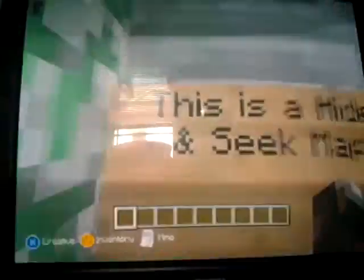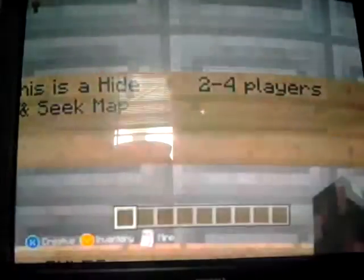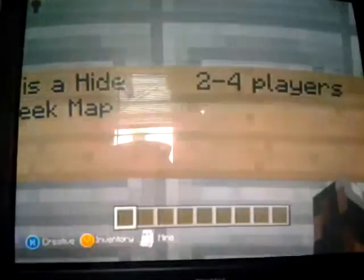I will be playing this later on guys. This is a hide-seek map, of course. Two of the four players — if you guys want to play in this map, you would have to friend me on the Xbox 360. Play on Peaceful or Survival. The rules are no placing blocks and no flying.